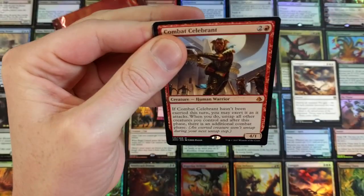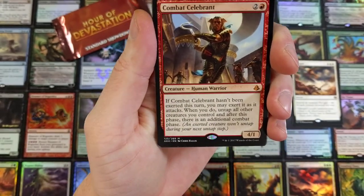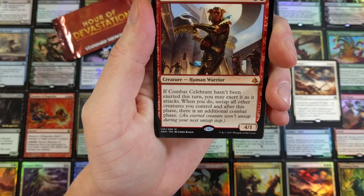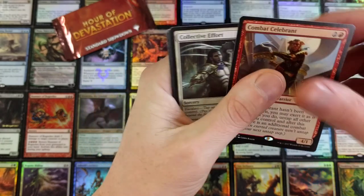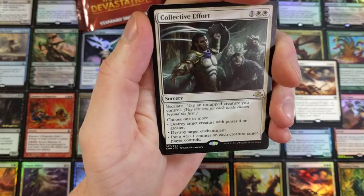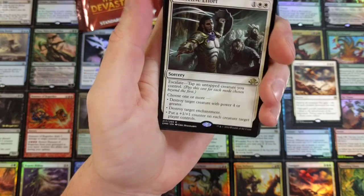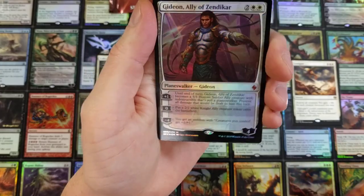Combat Celebrant — it is a Mythic. There's so many Mythics in these; it's like 1 out of every 2 has a Mythic. For 3, if Combat Celebrant hasn't been exerted this turn, you may exert it as it attacks. When you do, untap all other creatures you control and after this phase, there's an additional combat phase. Legit. Collective Effort — good card. Escalate, you gotta be tapping them creatures. Choose one or more: destroy target creature with power 4 or greater, destroy target enchantment, or put a +1/+1 counter on each creature target player controls. Pretty gnarly — that would sit well in a token deck or any creature-heavy deck.